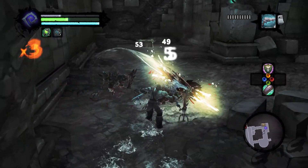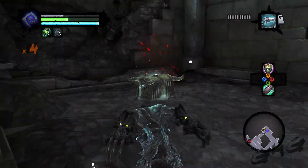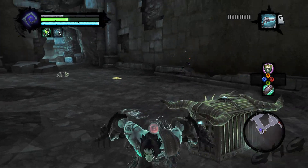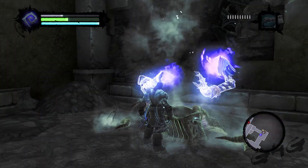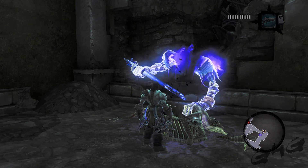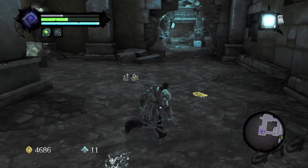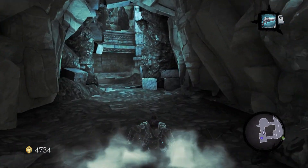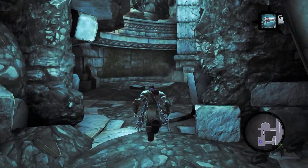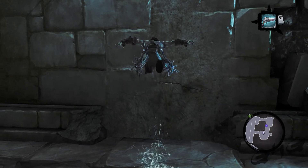We're getting low on health and we only have two potions. I really don't want to start popping potions this early since we're not even to the boss fight yet. We don't need to be popping potions for random enemies in the dungeon. But there's our skeleton key. Do I want these shoulders? Yeah, I'll take them. They're not even shoulders — it's just like a hood. How is that more defensive than what I had on? That makes no sense.